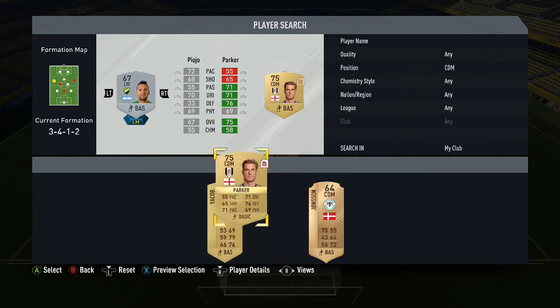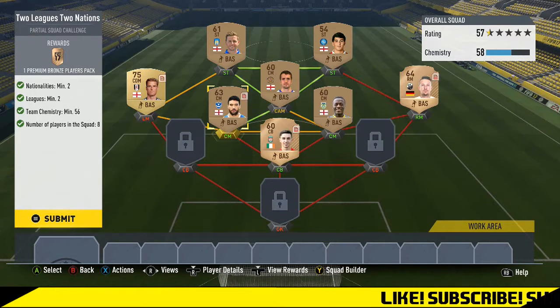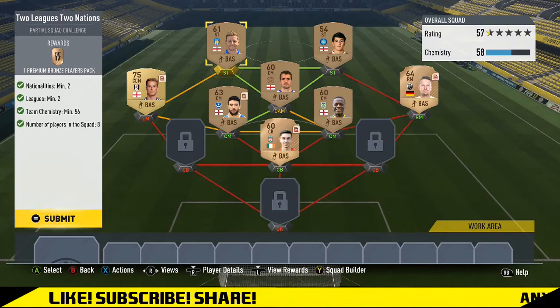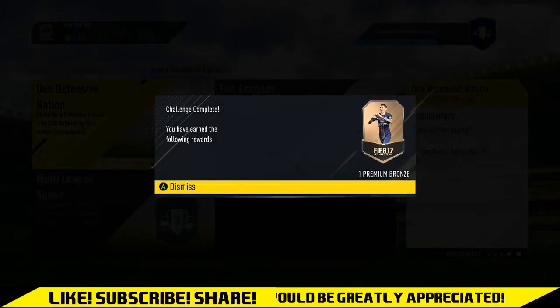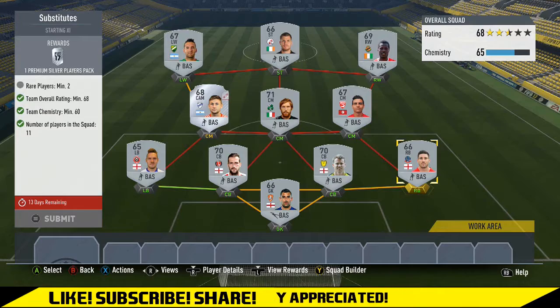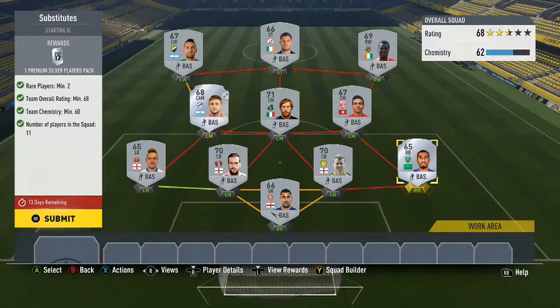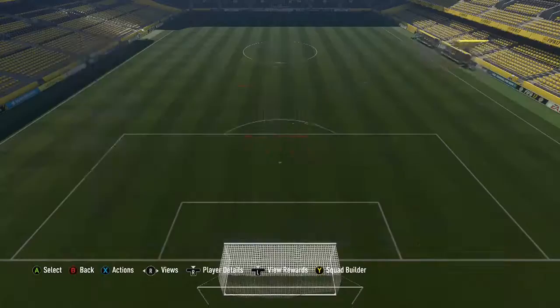As you can see, the first challenge there — I bought five separate bronze players for 150 coins. You can see a few of the contracts expired; those are the players I used. I'm just getting rid of them in these challenges. A lot of them are untradeable anyway. These basic ones are pretty simple — I'm just showing you the end of the squad building challenge. I did the two-nation ones and then the kickoff challenges.